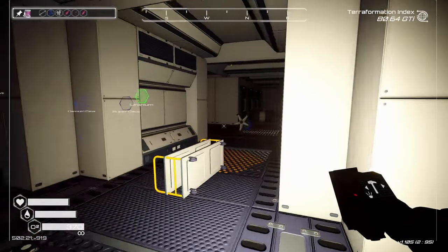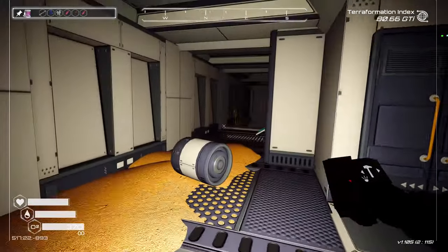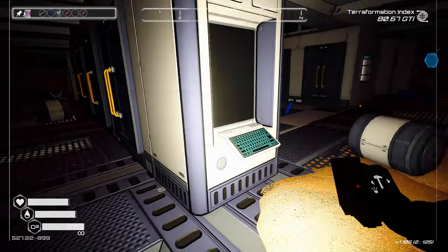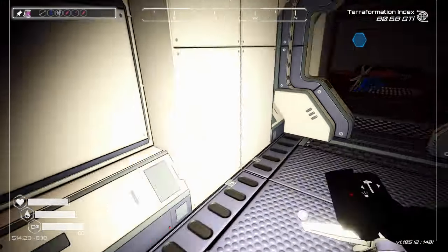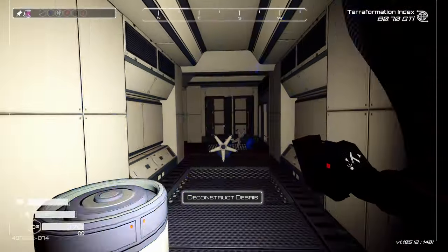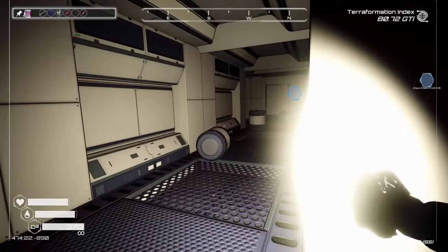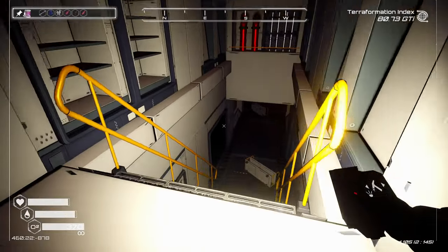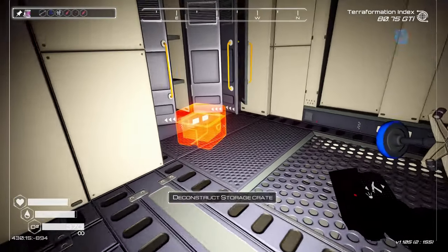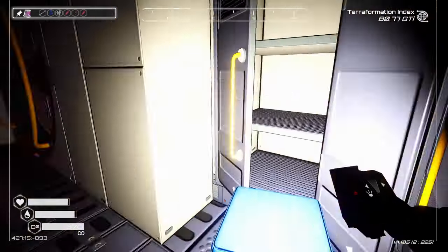We haven't gone down yet, but I wanted to make sure I got the topside cleared. There's another down — what is this? Nothing? Just a computer. I don't know where I've been. I definitely haven't been over here — or maybe I have, it's just wrapping around, I'm not sure. I guess we're going down. Oh, here's a box — an access card. Okay, that's the first time I've seen one of those.